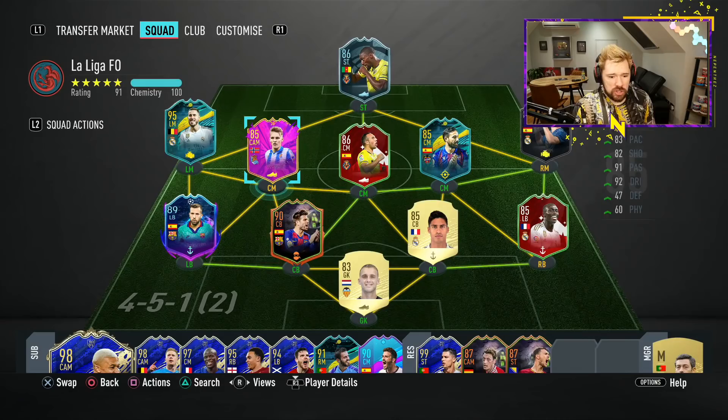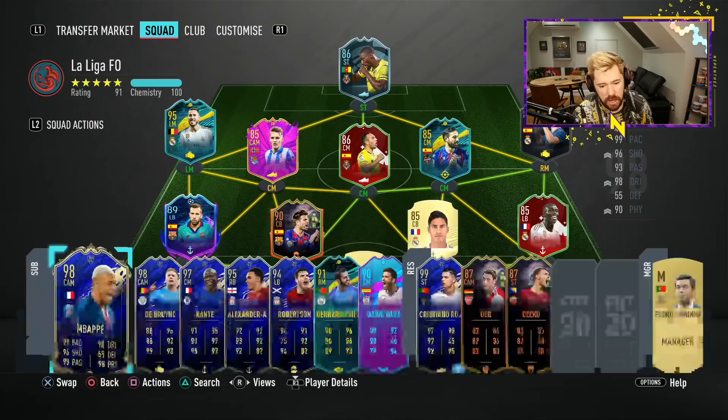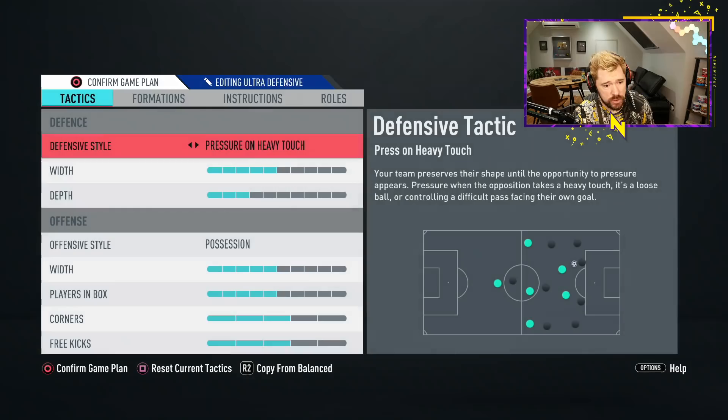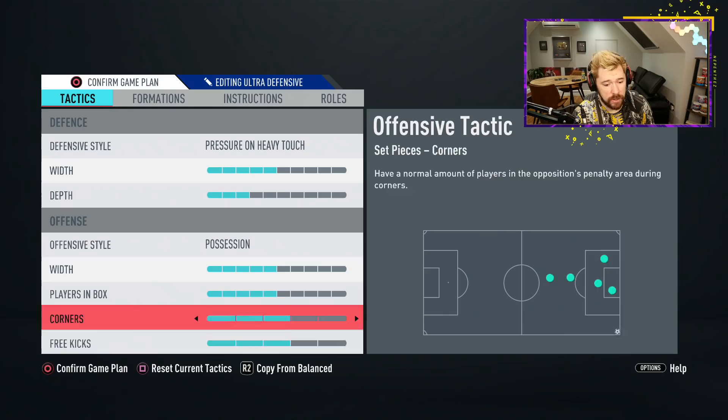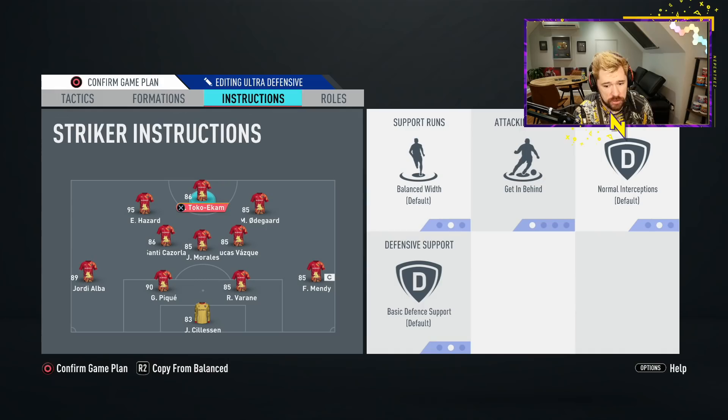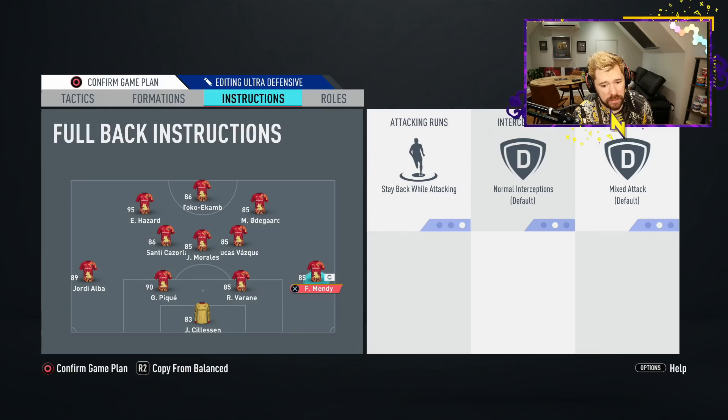We've got Hazard, Alba, Piquet — Varane and Mendy, which is great. Selesin in goal is pretty bad. I've packed him a couple of times but sold him every time. I've been using the 4-3-2-1 today — pressure on heavy touch, three depth, and possession with everything else the same. I don't use drop back one depth, it's just not how I like to play. Running Vasquez, Morales, and Santi in the center of the park. Odegaard at right CAM. All three attackers on get-behind instructions, all three midfielders stay back while attacking, fullbacks stay back while attacking too.